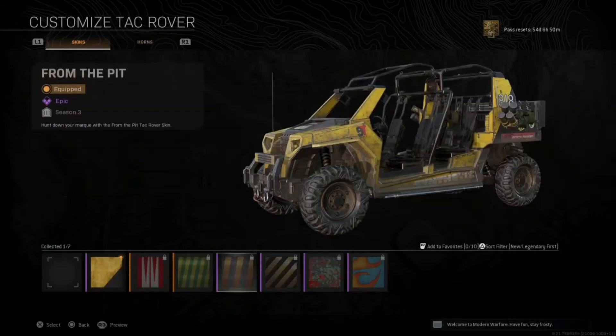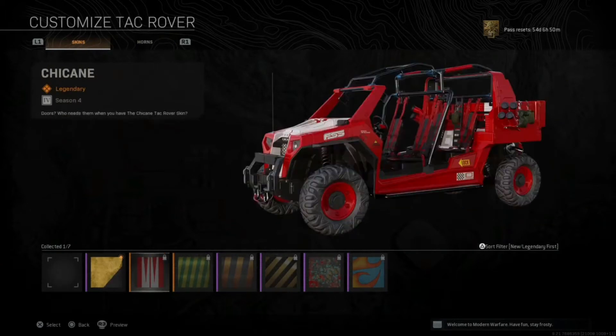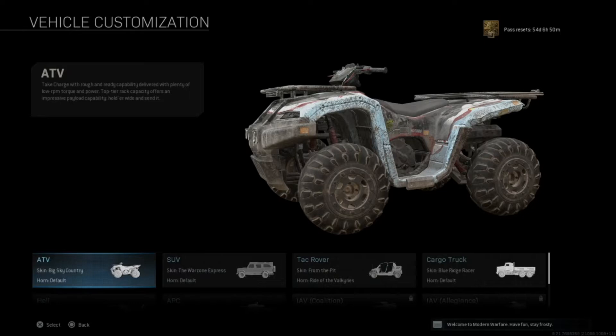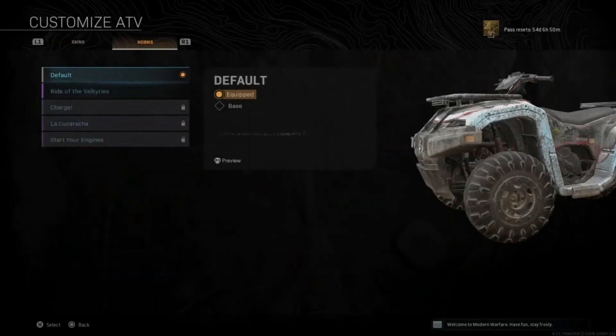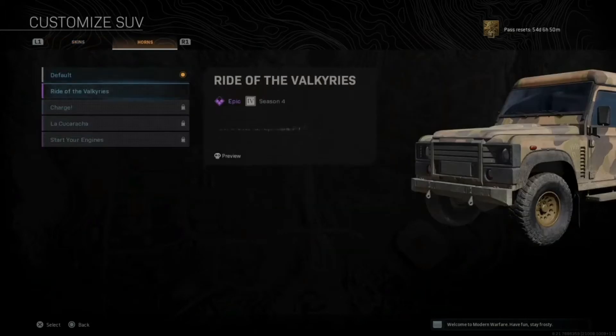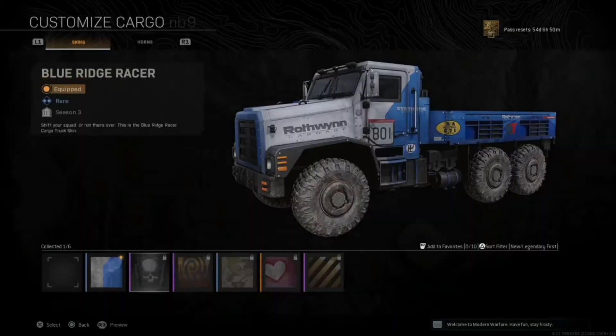Up next we actually have some new horns for the vehicles: Ride of the Valkyrie. So expect some pretty funny things to happen with that, as you can have it on all the vehicles including the helicopter, and of course there are some new skins to unlock too.